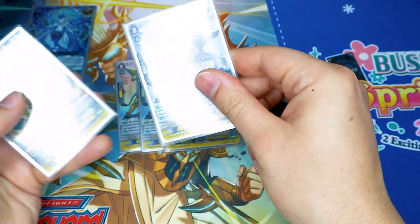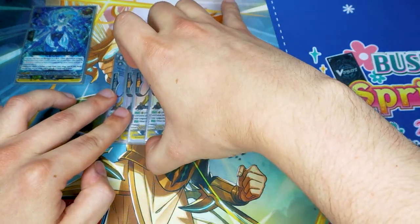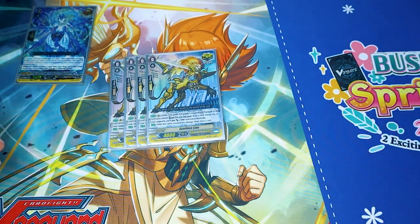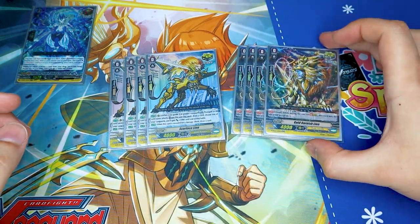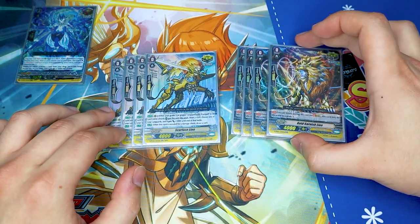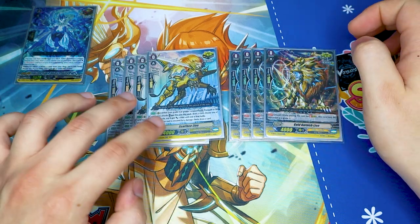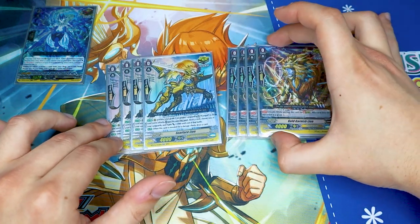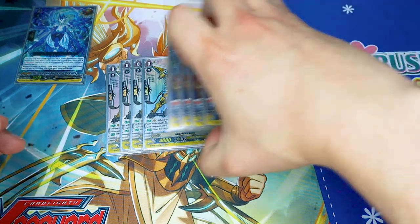Speaking of crits — four copies of the Scarface Lion with the errata, because all we are is a Gurgit-focused deck. It also works as a defensive draw which is really cool. Then we've got four copies of our Gold Garnished Lion for paying the cost for stride. We don't need the Theodora because we have Scarface now. So we have Scarface with 15 shield and 10k power and Gold Garnished Lion for stride cost. Full eight crits.